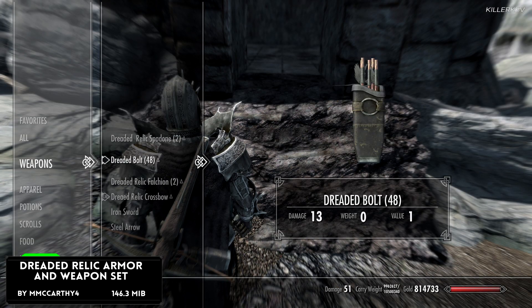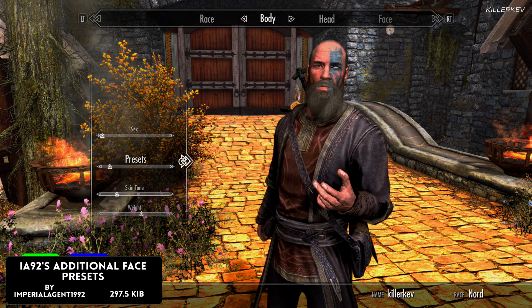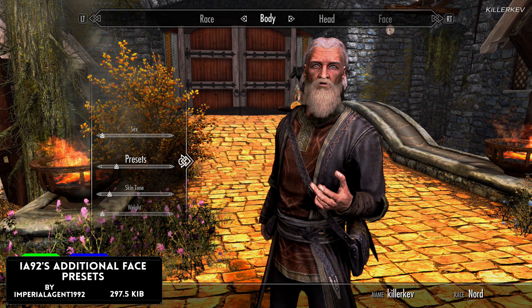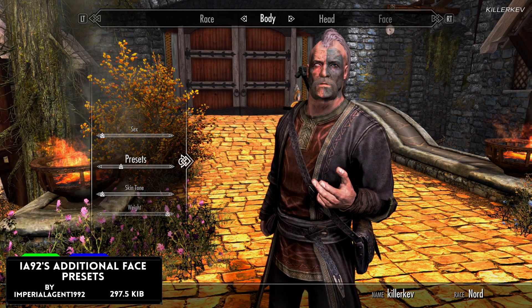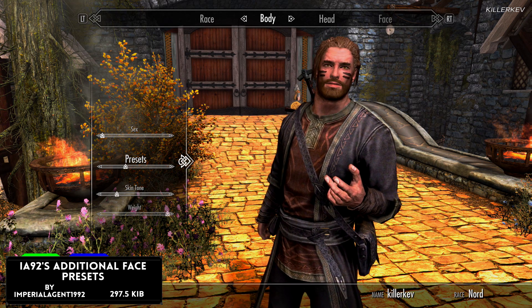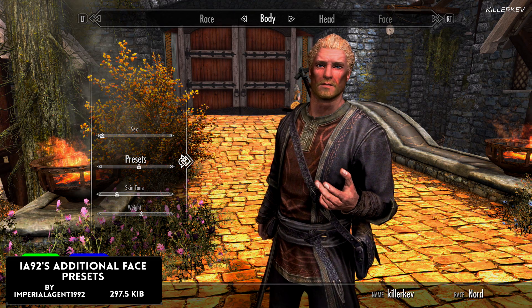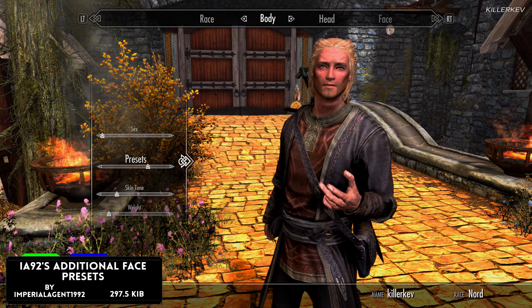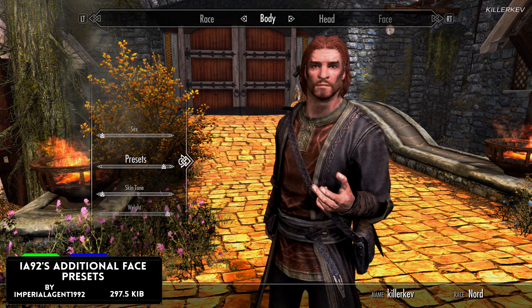Let me know your thoughts on this particular armor down in the comment section below. Also, Imperial Agent 1992's additional face presets, coming in at 297.5 kilobytes of a download, adds custom-made presets for both male and female, and all races included too. Not too sure of the number of presets added, but an absolute brilliant one. We do see a lot of other different features such as skin texture mods, hair, eyebrows, eyeballs — loads of other things like that. But presets as a whole, we are not going to be seeing those often, and thankfully we have seen them this week.